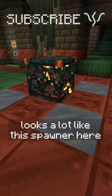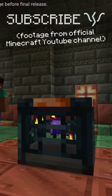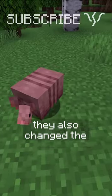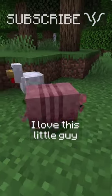A new block is being added that looks a lot like this spawner here, but there's a hole on it to put the Trial Key in. It seems like there's different stuff that can spawn, so hopefully it's all pretty good. They also changed the armadillo's eyes so that they're on the side of their head now. I love this little guy.